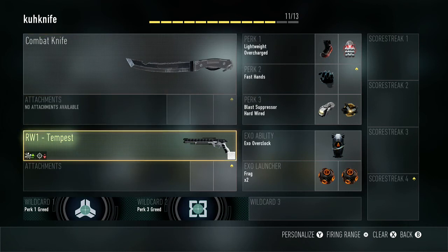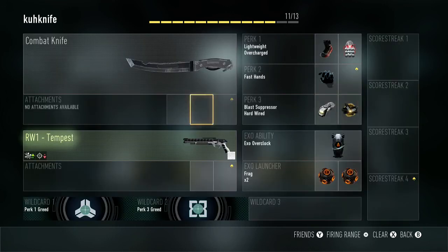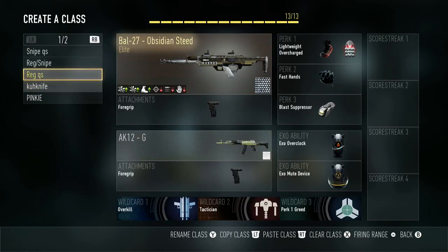The last class is my knifing class. I just prestiged so I don't really have this set up yet, but in place of the frags you want to put spike drones. Since you have extra slots open on this class, I like to run Hardwire just because it seems like a lot of people use the System Hack kill streak on Xbox One and it's really annoying because it's all over your screen. I use the RW1 with the tac knife — I don't have the tac knife because I just prestiged, but that is what would be on this class.